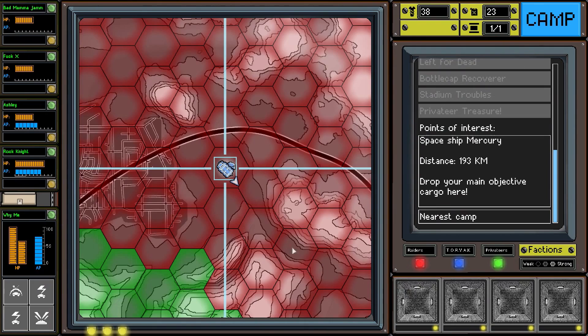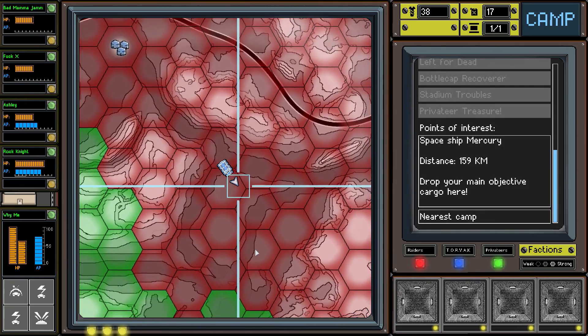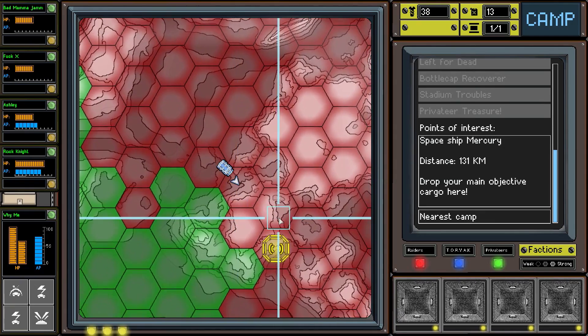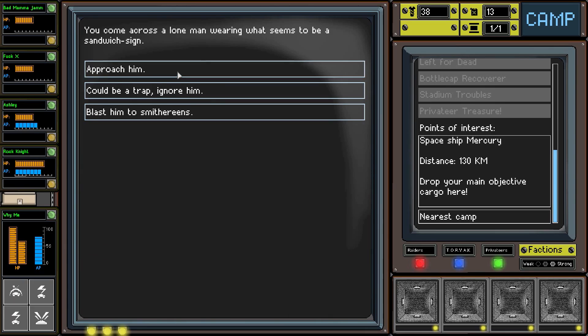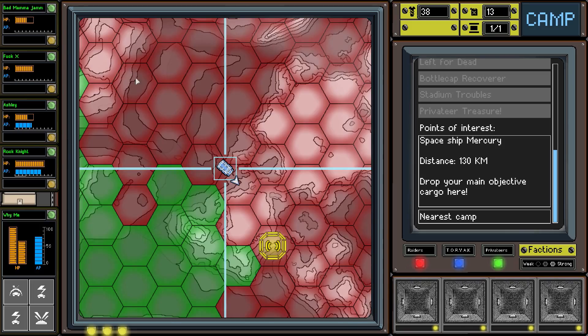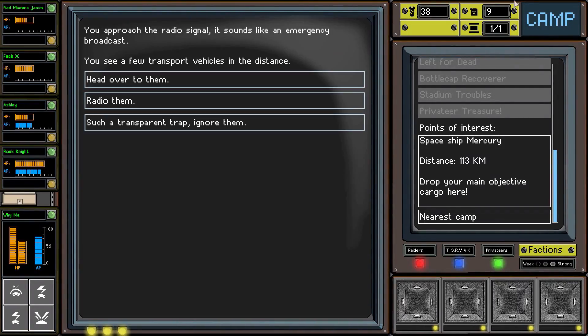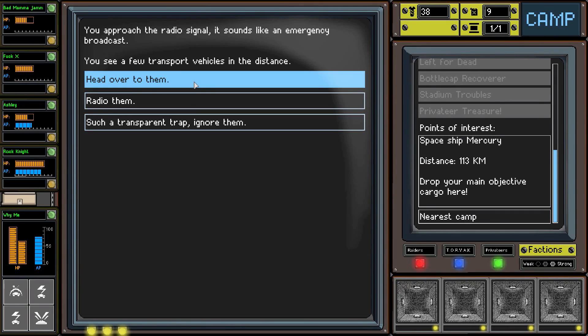Is there anybody left to level up? I don't think so. Let's come down here and save up a little bit of scrap in case we get into a fight on the way. There's a side objective here which I'll try to grab. You come across a lone man wearing what seems to be a sandwich sign - but it turns out the man was wearing explosives underneath! He blew up in range - oh god, we took damage. Bullshit! Okay, whatever, thanks a lot game.